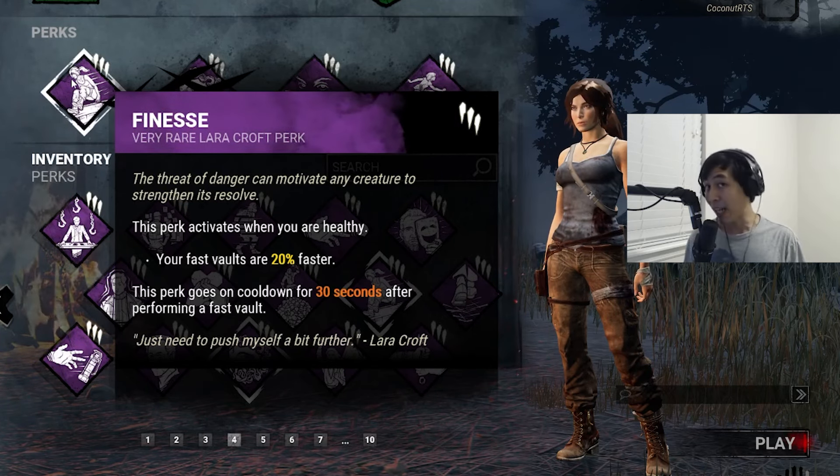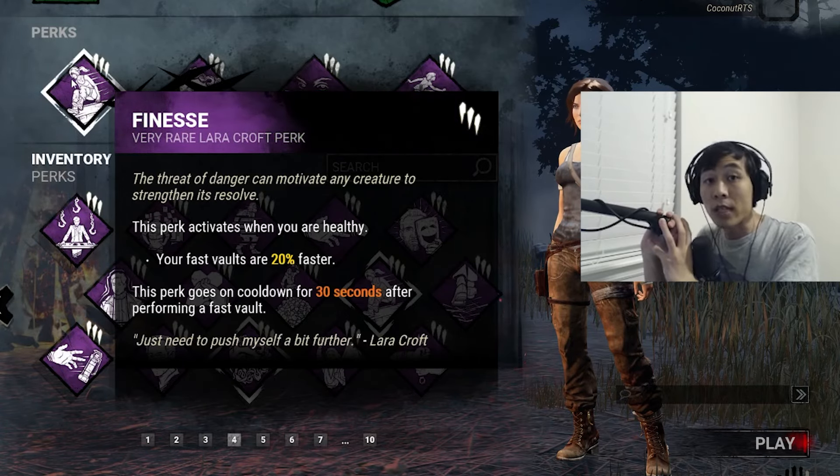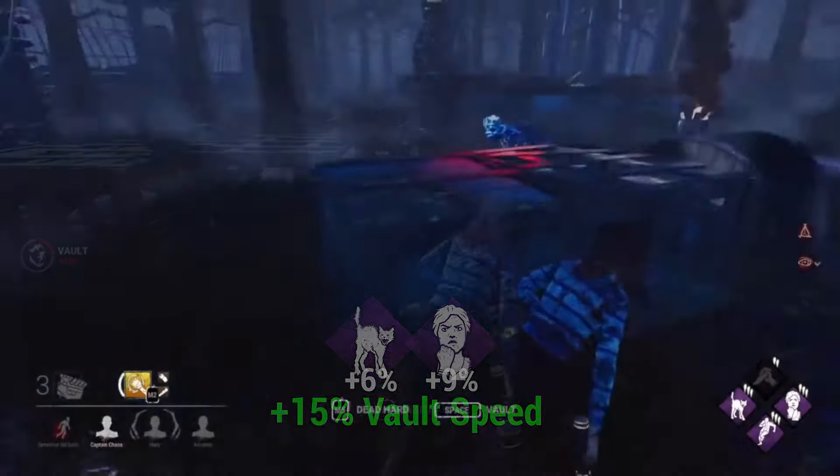In the olden days of Dead by Daylight history, there used to be something called the survivor vault build, which combined Spine Chill and Resilience to give survivors a baseline 15% faster vault speed. This became the build infamous for allowing survivors to run the killer for the entire match.